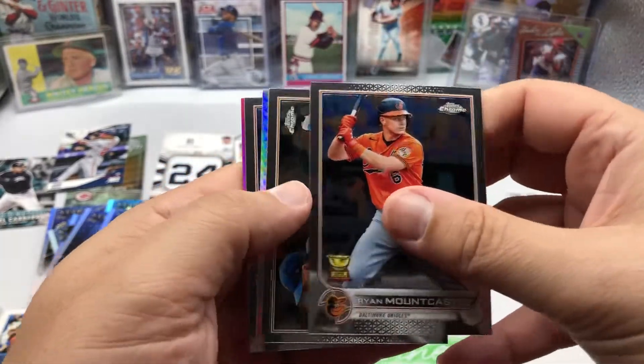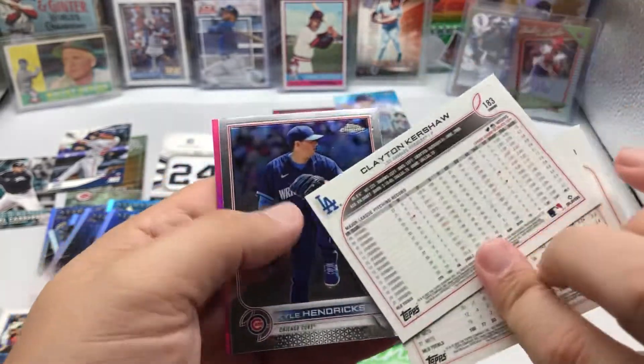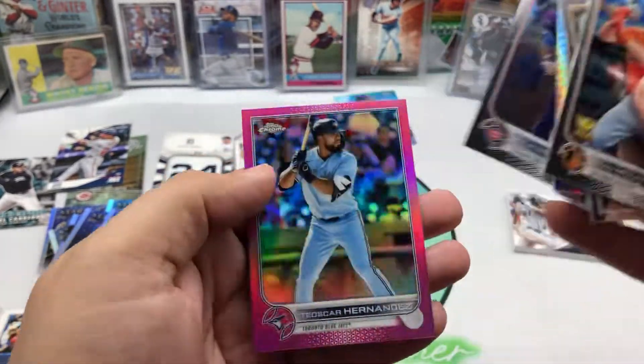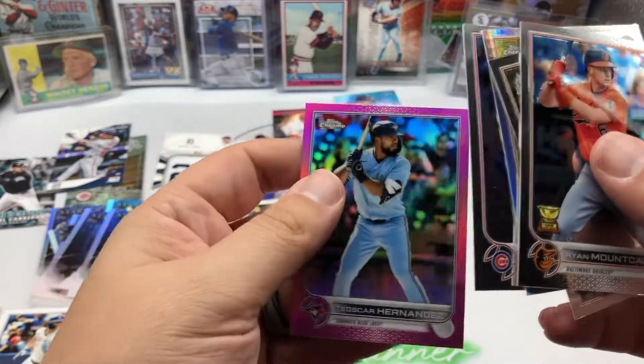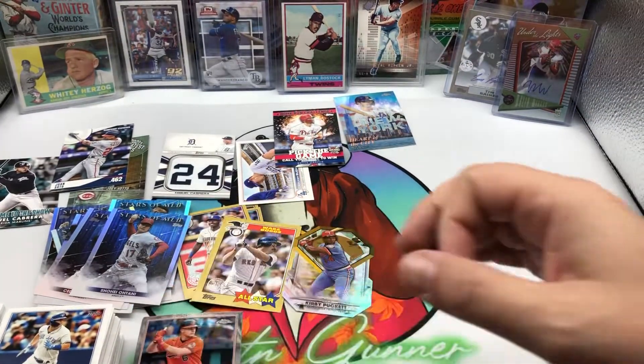Jack Thompson, Ryan Zimmerman — I thought that was Wander for a second — an 87 parallel, and Yu Darvish non-numbered. I got excited, I thought that was Wander. Last pack.